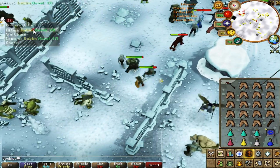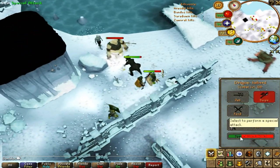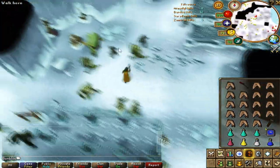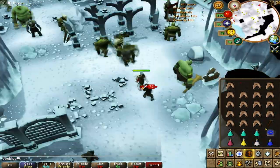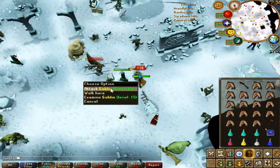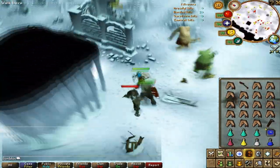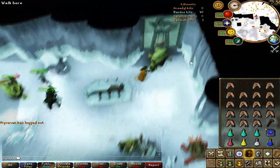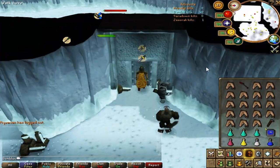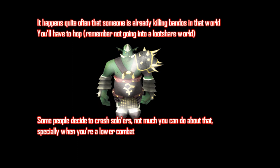If you're not going to use all of your super or extreme sets, take a dose of each to finish kill count more quickly. Keep in mind you only need to deal some damage — if another creature kills the monster you attacked, you'll get the kill. But if someone else is attacking it too, it depends on who did the most damage. Once you hit 40 kill count, go through the northwest door into the Bandos boss room. If your world is taken by a solo player or team, hop worlds to find an empty one, but make sure you don't enter a loot share world as there may already be a team inside.